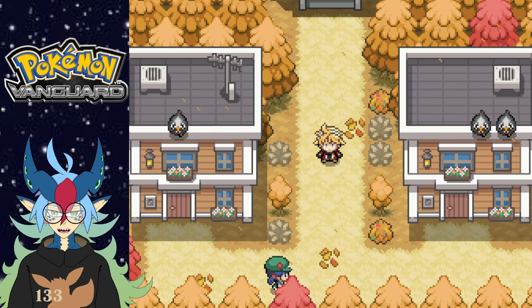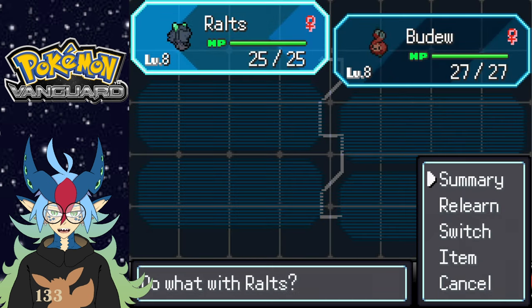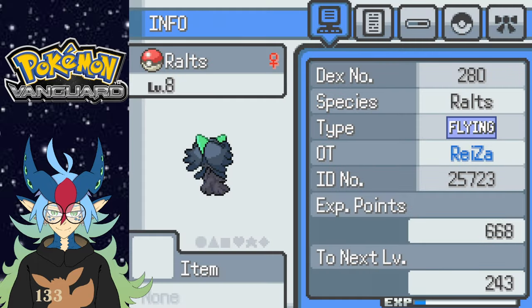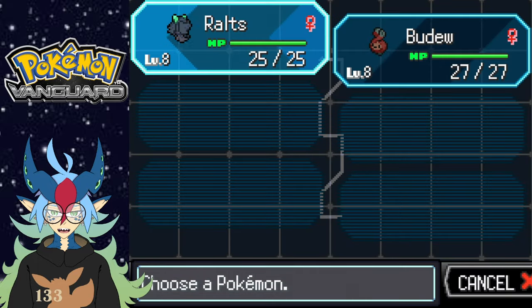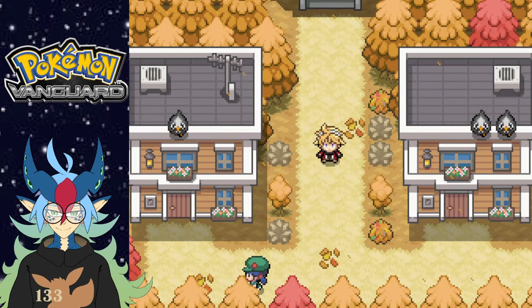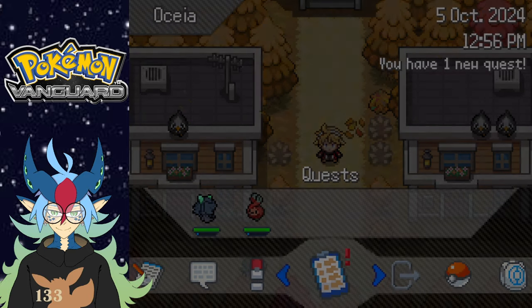Hello, Razer here. Welcome back to yet another video of Pokemon Vanguard. This is episode two — I don't know how many parts there'll be, but we are back at it again. I'm excited. Let's do a quick refresher on what we have. Right now we have Routes and Badu, and the level cap is level 12 if I'm not mistaken.